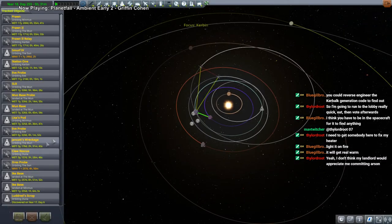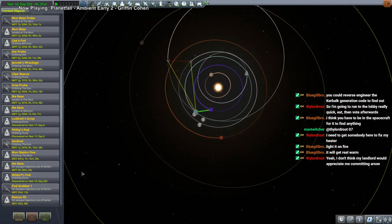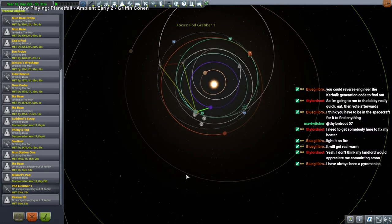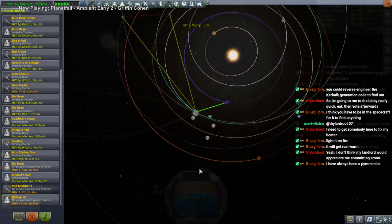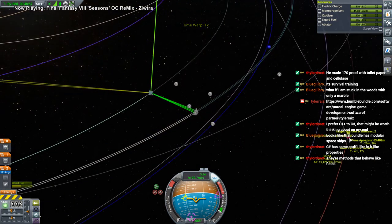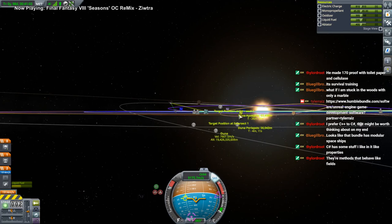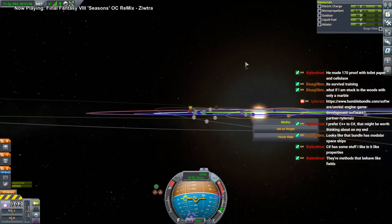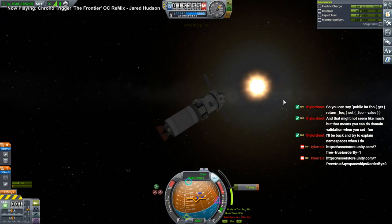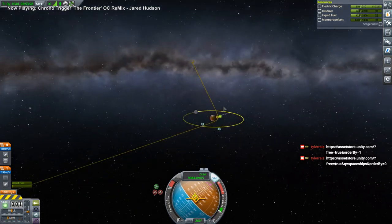We just keep track of everything, and then whichever happens first, happens first. The Drez probe is doomed — I guess we should send another one, but I'm not in any hurry to investigate Drez. It looks like Podgrabber 1 is the first one to get the main course adjustment. This has done its thing — I should check whether it's really okay, but I'm pretty sure it is. This one doesn't need to be done super precisely anyway — we'll feel around with it once we get there.